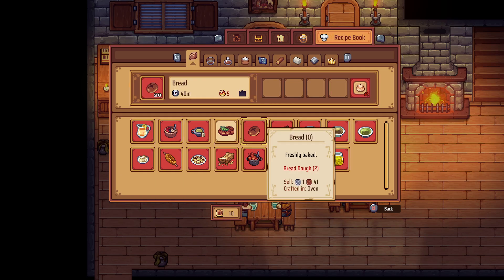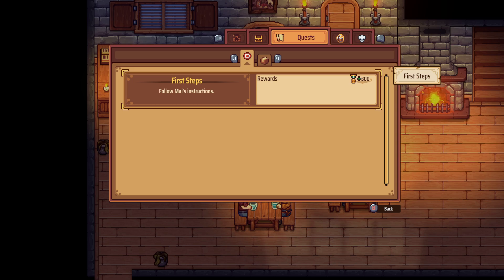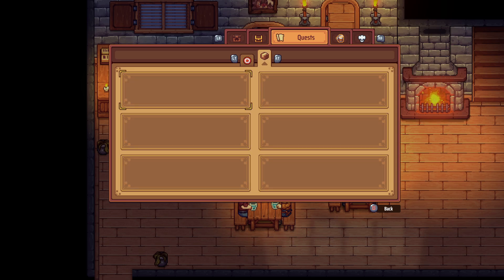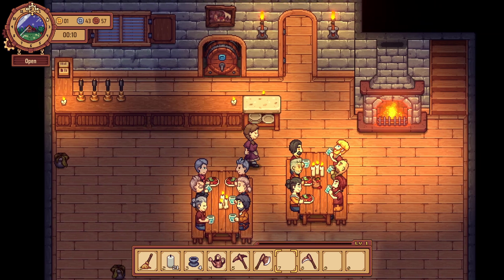This is our recipe book with a skill tree here, and these are our current quests. There's another tab — maybe for orders? And over here is just our inventory, and this is just our general overview. Reputation is currently one, maximum occupancy is 13, occupancy plus two, prices up plus five percent. It shows us how many people we served last week and the income, and our overall stats as well.